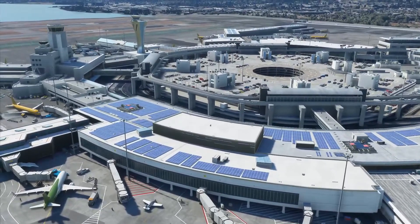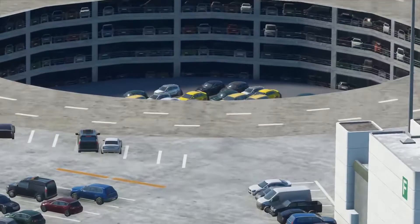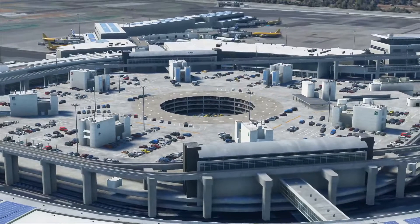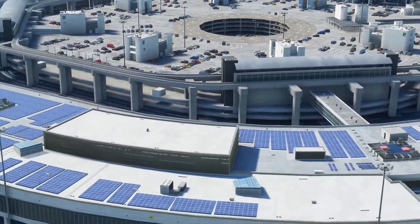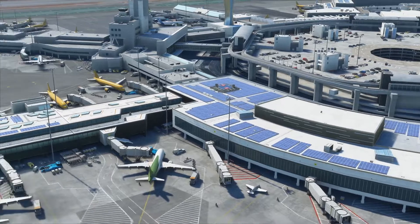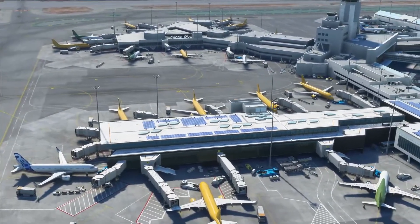Let's take a look at the center area — that is one giant parking garage there, looks to be pretty close. It's just a flat texture; it doesn't appear to actually be modeled in. That's not a big deal and not something I'd be picky about, since it's not something you'd really see outside of this overhead view.